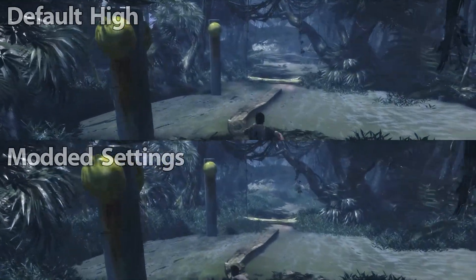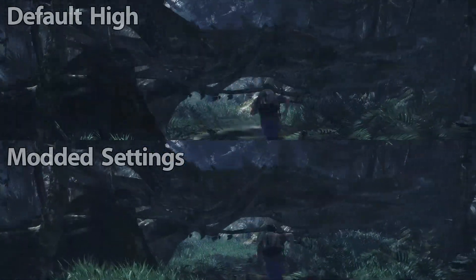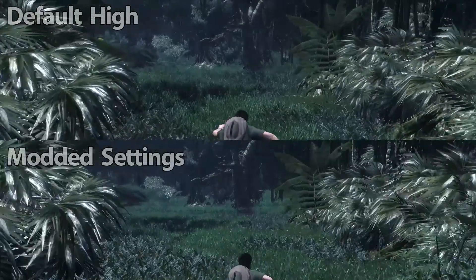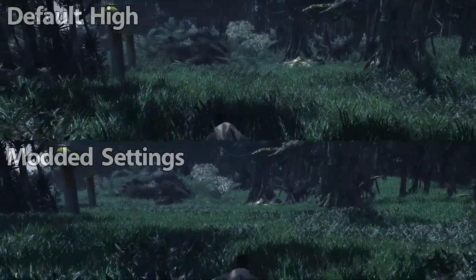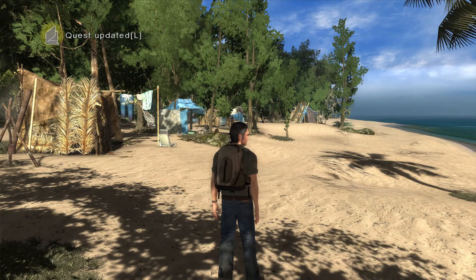As you're running through the jungle, by default you can watch every tree pop into your view, and it's very distracting. This mod disables all of those transitions, so running through the jungle is a much more fluid experience.